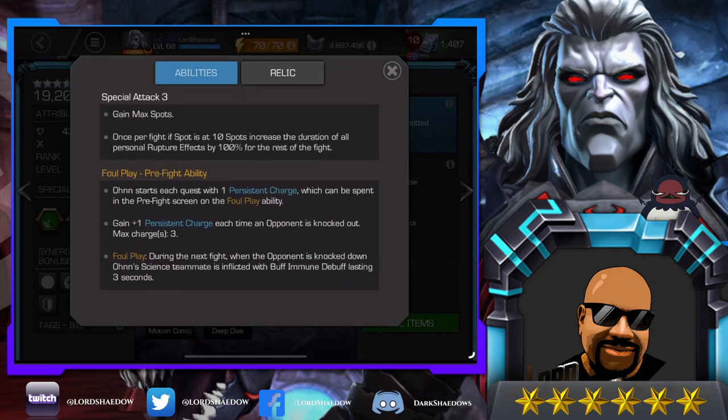Foul Play pre-fight ability: he starts each quest with one persistent charge. He gains one every time he's knocked out, max of three. During the next fight, when the opponent is knocked down, Owen's science teammate is inflicted with a buff immune debuff lasting three seconds. I'll have to think about this one because I don't know how useful that pre-fight ability will be since it doesn't affect him directly and the buff immunity only lasts three seconds. Leave a comment if you have some ideas on when that will come in handy.